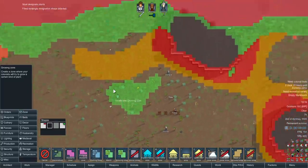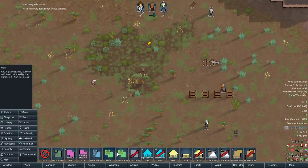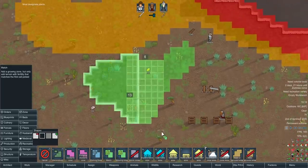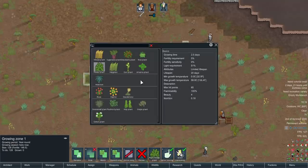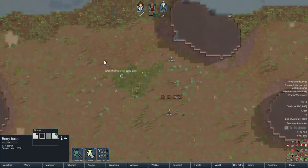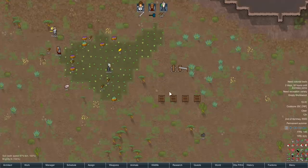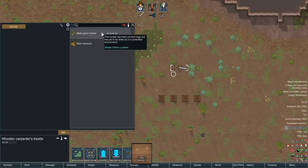Let's chop everything down. We've got fishing we could do to keep the colony afloat temporarily — let's throw down a basic fishing zone and some rice to start with. We don't need much food, but we don't start with any either, so we've got to be careful. Let's harvest all of this wild stuff too just to keep us going. We've also got the Simple Chain Spots mod, which adds the ability to chop down trees, turn lumber, and dry it into usable wood.